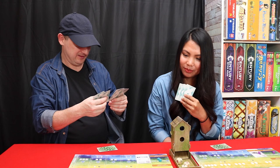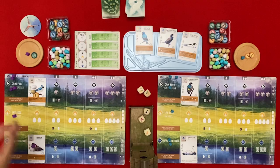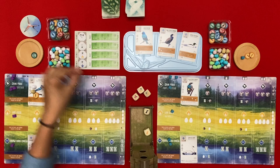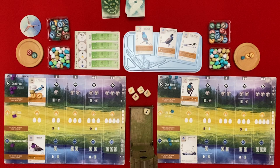I'm going to tuck this one behind this bird and I'm going to draw this one. I'm going to gain some food - I will gain a fruit because fruit is very rare. And for the Blue Jay, if there is a seed - which you left me one, thank you very much - I'll cache one seed here.